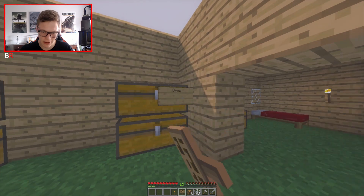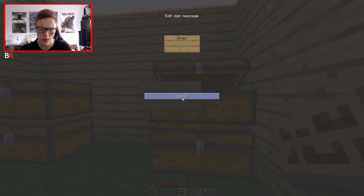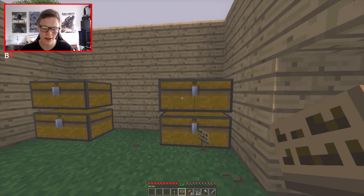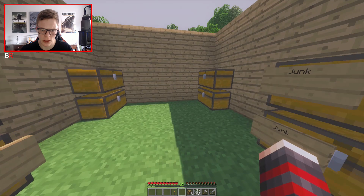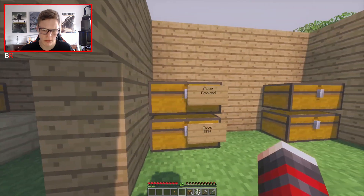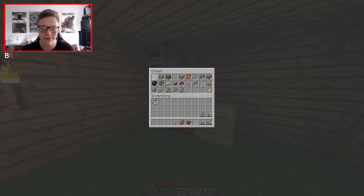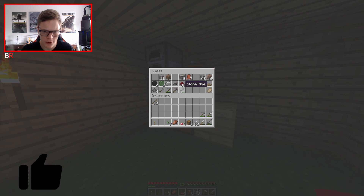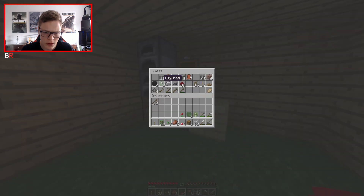On this side we can put ores - crouch to place the sign. Now let's put random junk - we'll call this the junk area. Two chests here - we can move everything in there. Let's move all the food in. You can technically eat rotten flesh but it might give you poison. I think you can make soup with mushrooms as well.